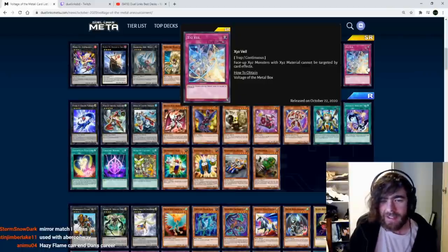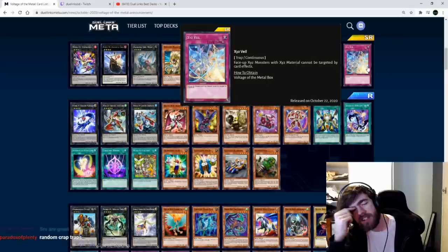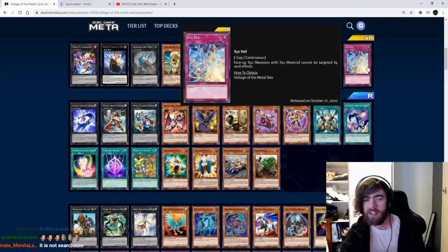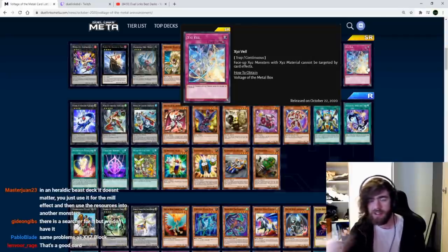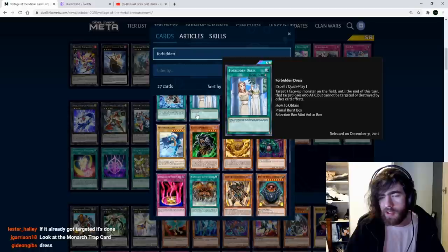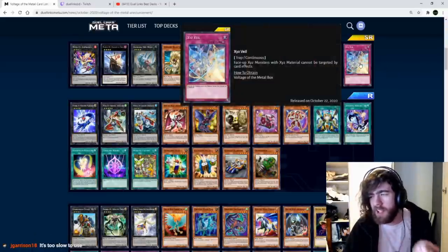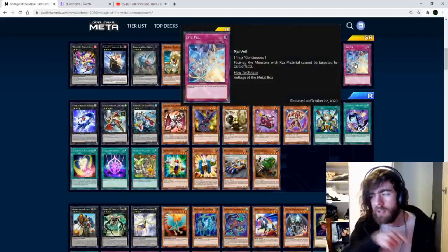Xyz Vale: face-up Xyz monsters with Xyz material cannot be targeted by card effects. Probably not going to use this. You'd have to activate it before your opponent does the targeting — if your opponent targets your monster and you activate this, your monster's still targeted and will still be removed. And if you activate it before, your opponent can just chain to it. We use Dress or Lance instead; this is a slow trap card as opposed to quick play Lance.